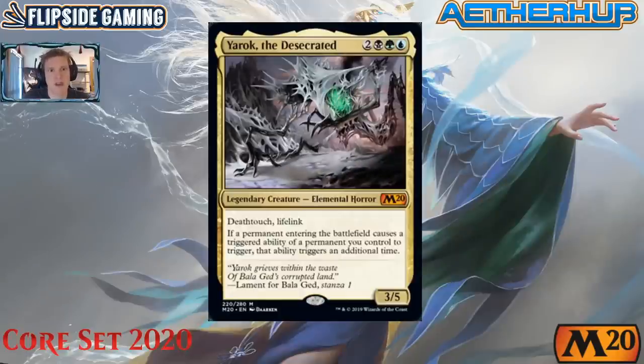Yarok the Desecrated is two generic, black, green, and blue — a legendary elemental horror, mythic rare, 3/5 body with deathtouch and lifelink. Its ability reads: if a permanent entering the battlefield causes a triggered ability of a permanent you control to trigger, that ability triggers an additional time. That's a lot of 'trigger' in one sentence, but effectively this doubles all your ETB triggers.